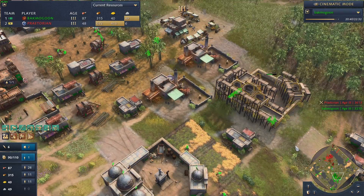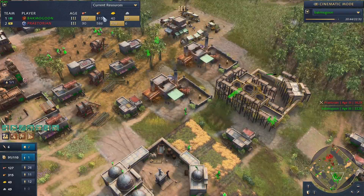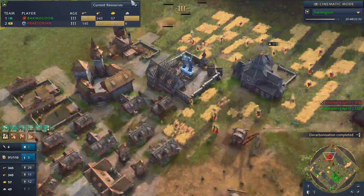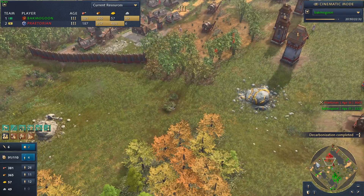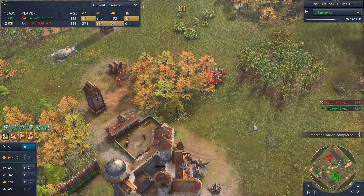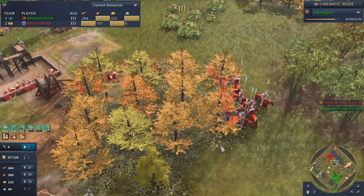I don't think someone could kill landmarks in two minutes, not unless they had a ton more trebuchets on the field - which neither player does. I think we're going to see a surrender victory here. It's just a question - who's it going to be? Who's giving up?